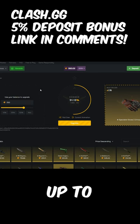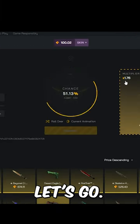So today on Clash, let's try and trade up to the specialist gloves crimson web — 51% chance. Let's go! Let's hit it.